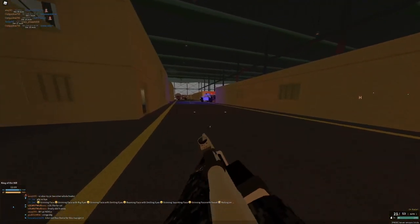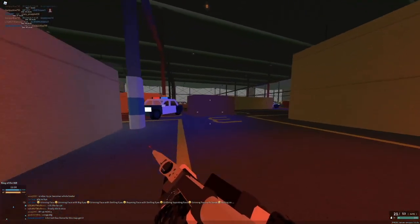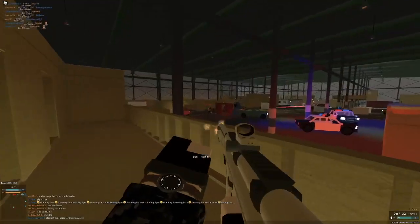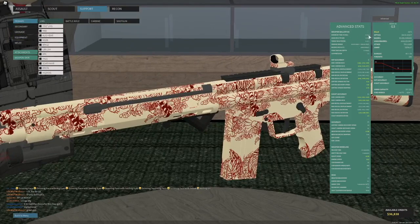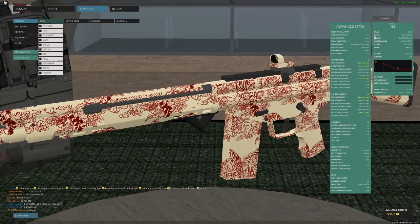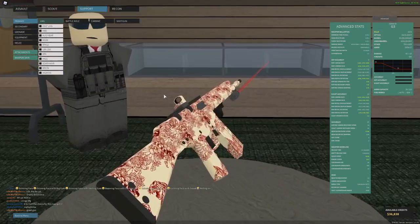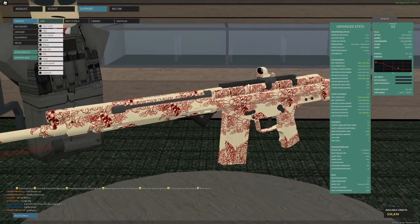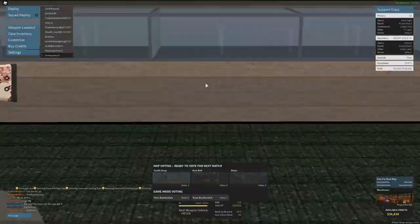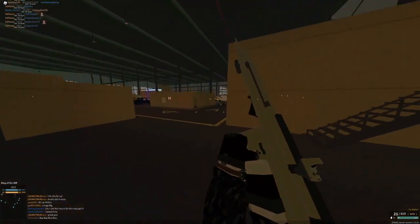Let's look at the stats. This thing has a minimum time to kill of 0.1 seconds, but it doesn't really matter. The torso multiplier is pretty good at 1.1 times, but the headshot multiplier is what makes this thing insane — it has a 2x headshot multiplier. Limb damage is 40 to 30, torso damage 44 to 33, and headshot damage 80 to 60, which means if you hit headshots it can two-hit to the head at all ranges, and you can kill with one limb and one head or one torso and one head very, very far — at least 100 studs. Muzzle velocity and pen are good, and suppression is actually very high at 1.3.